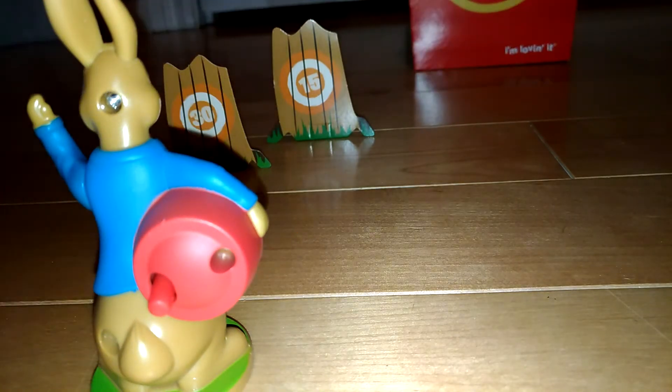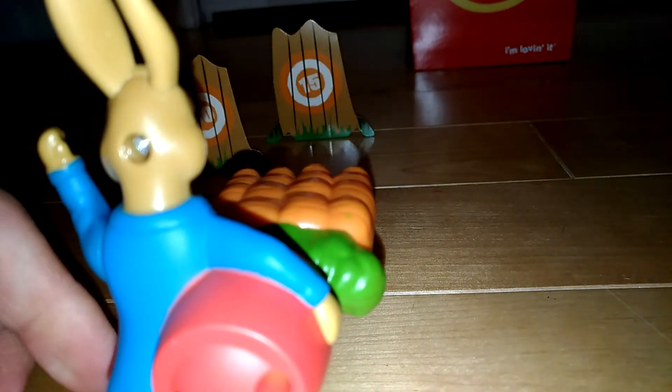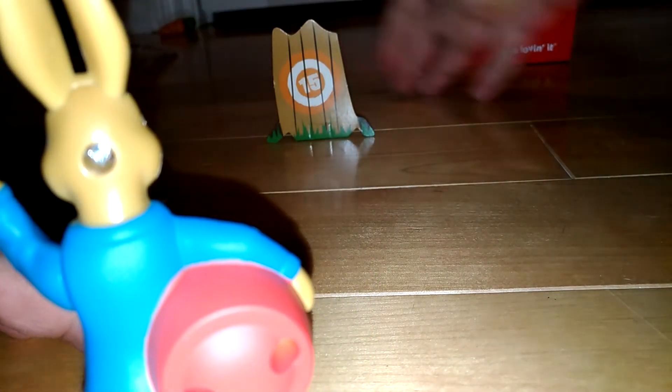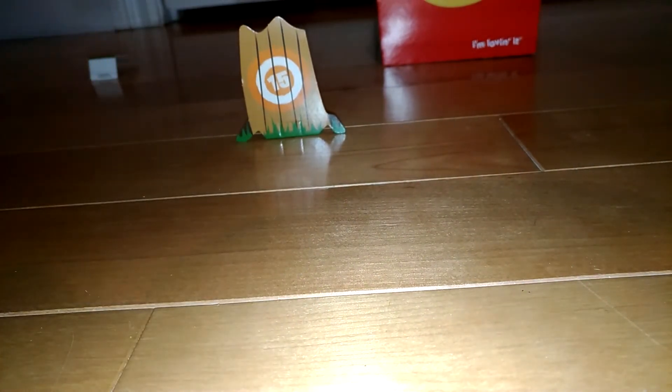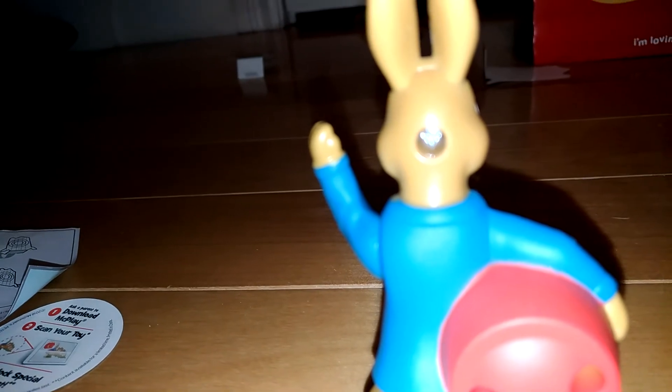There we go. Reload and fire. 30 points. And the last one. Here we go. Fire. 30 points — right under the door. That's the new Peter Rabbit toy.